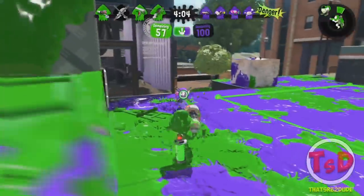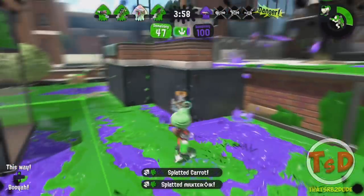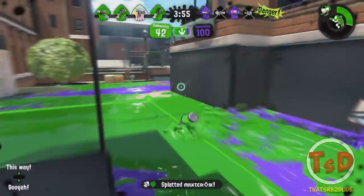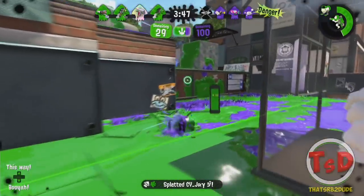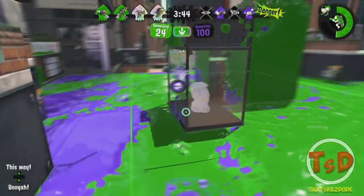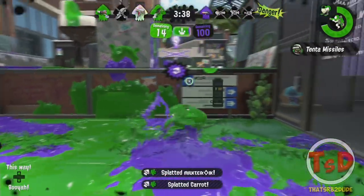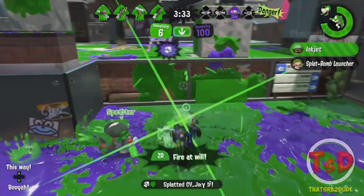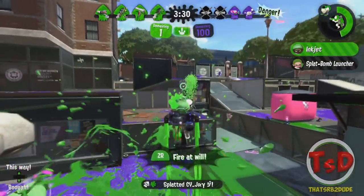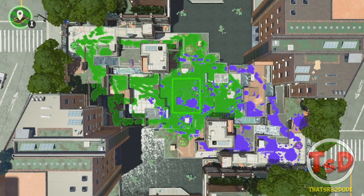For a solo player in solo queue or just turf war, some variants are better than others on different maps. For example, you have the regular blaster and the custom blaster. The custom blaster is amazing on Inkblot Art Academy in pretty much any mode, considering that you can throw so many autobombs onto the enemy's platform. Basically any opponent on that platform is going to be detected and forced to move around. It also has an inkjet, so if you want to get slightly more aggressive, you can inkjet yourself up onto the platform and maybe get a multi-kill.